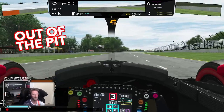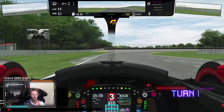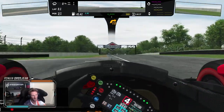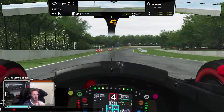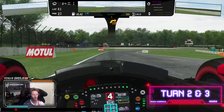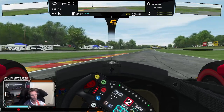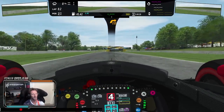Out of the pit and we go straight into Turn 1 — super high speed right inside corner. You can use that curb on exit, but in real life it's really bumpy. Onto Turn 2. Very important to get a clear exit. Long straight line coming.